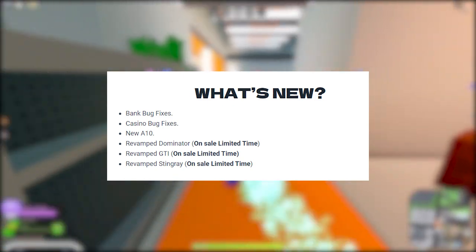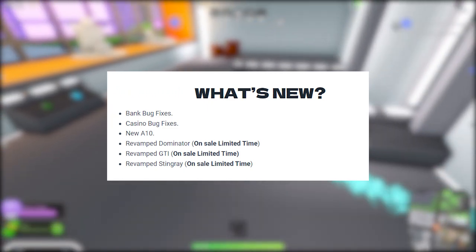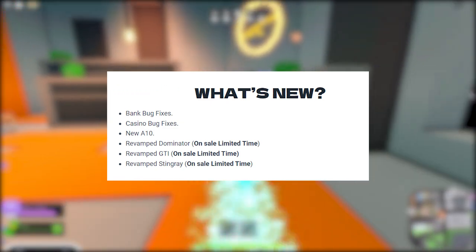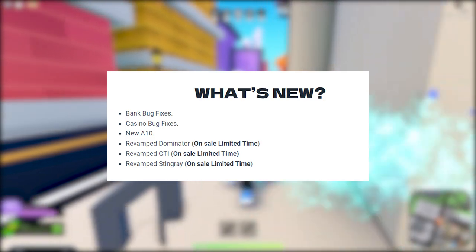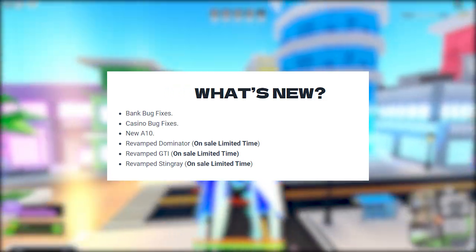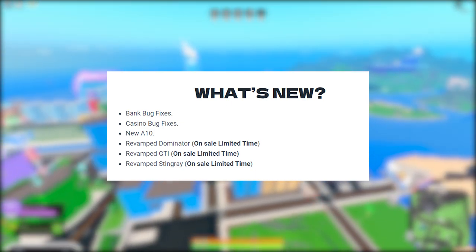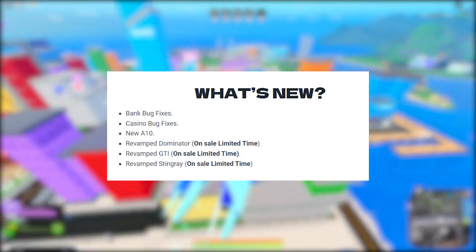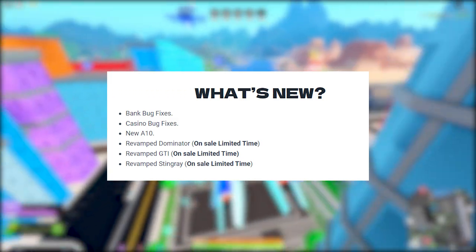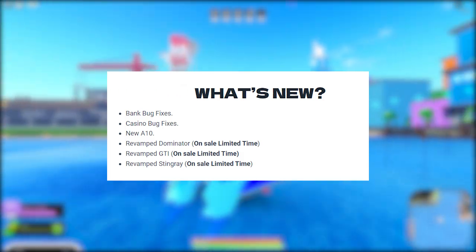Also the new A10 is out — the new fighter jet. So if you guys want to use that, you can. They revamped the Dominator on sale for a limited time, bringing back some of the Chapter One Mad City vehicles. They also revamped the GTI, also on sale for a limited time — I wonder what it looks like now. And they revamped the Stingray.